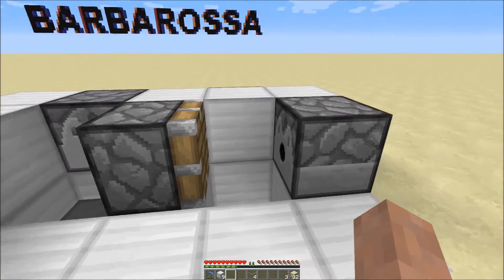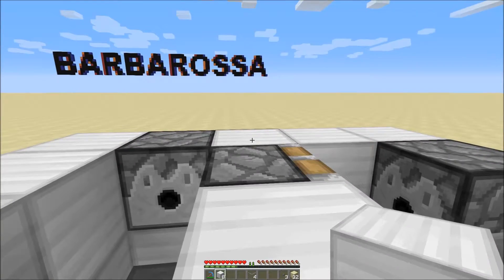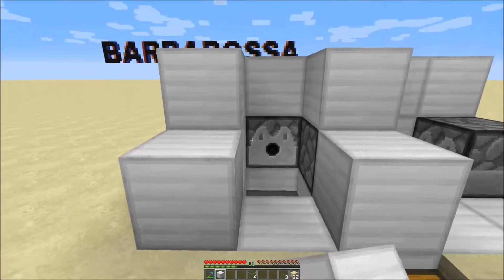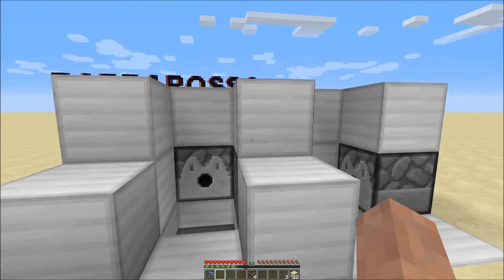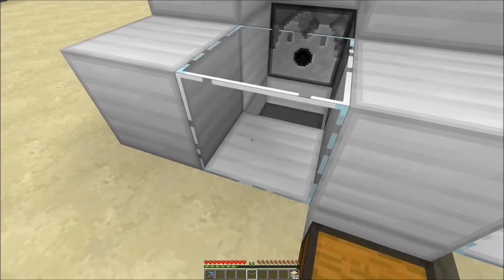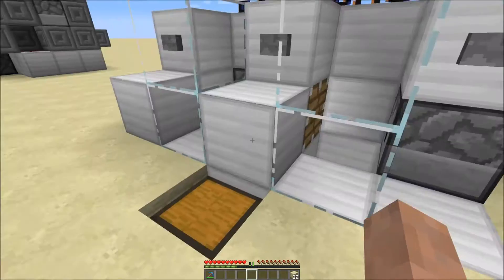Place the regular piston facing towards the water dispenser. Put a couple more blocks up — leave these faces open, as that's going to be for our buttons. Go ahead and place buttons here, and then glass panes in the front like so.